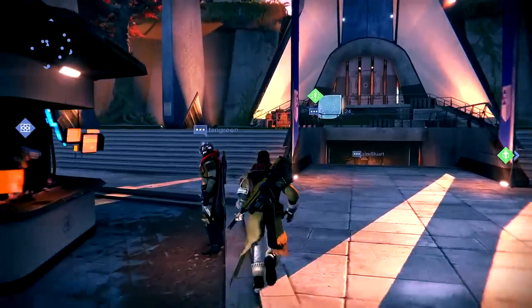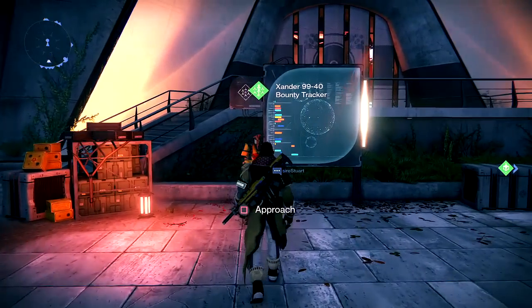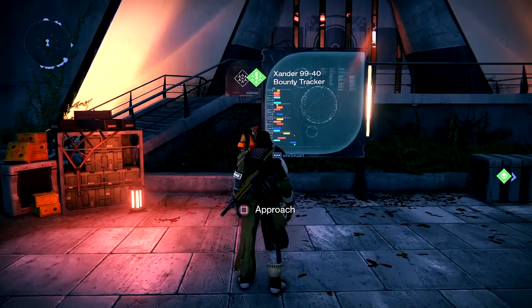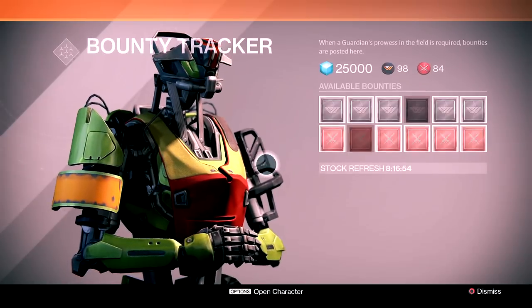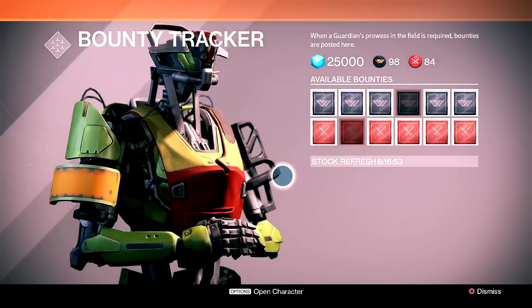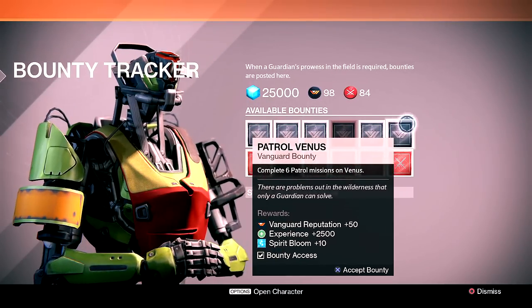For this first part, you're going to want to be at the tower, and you're going to want to run over to the bounty tracker over here. Once you're there, go ahead and talk to them, and just get any bounty you want — the most possible that fit in your inventory.